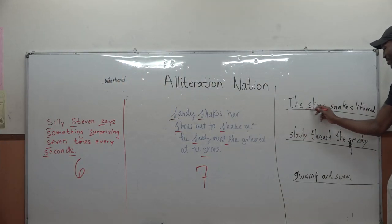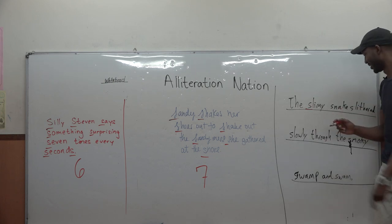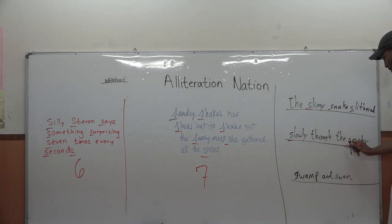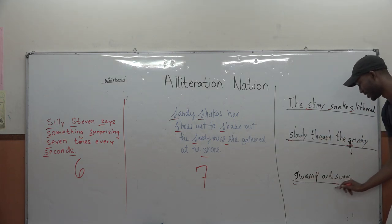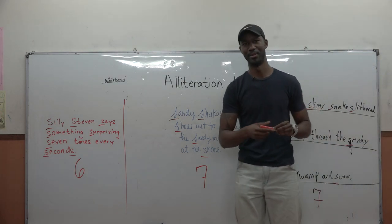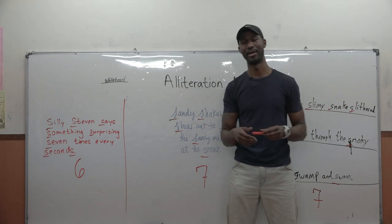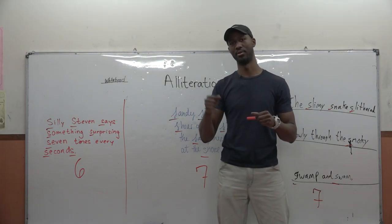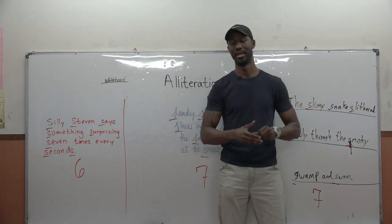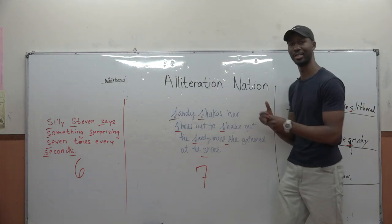Dustin's sentence: 'The slimy snakes slithered slowly through the smoky swamp and swam.' That's seven words starting with S — so we've got a tie between Dustin and Jimena. I would have them do rock, paper, scissors, and the winner would get a star for their team. And that's Alliteration Nation.